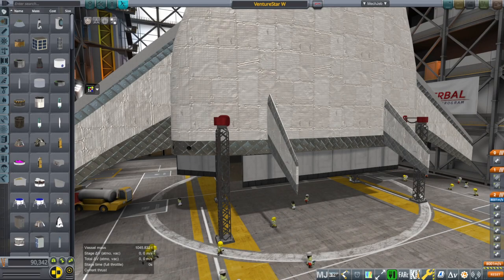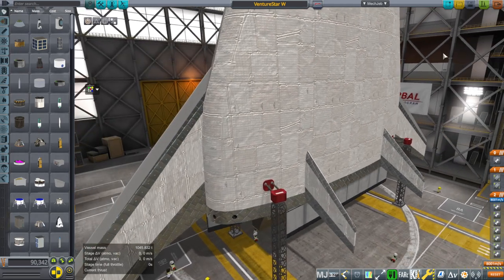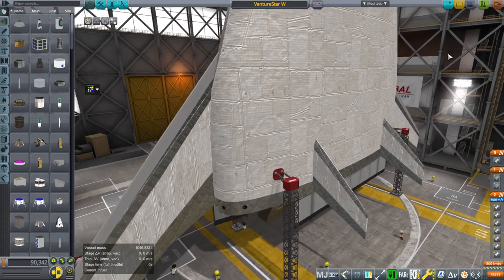Hello everyone, and welcome back to Realism Overhaul Sandbox in Kerbal Space Program 1.8.1. In this video, I continue my work on Venture Star, especially its aerodynamic problems coming back down below 20 kilometers in altitude in particular.